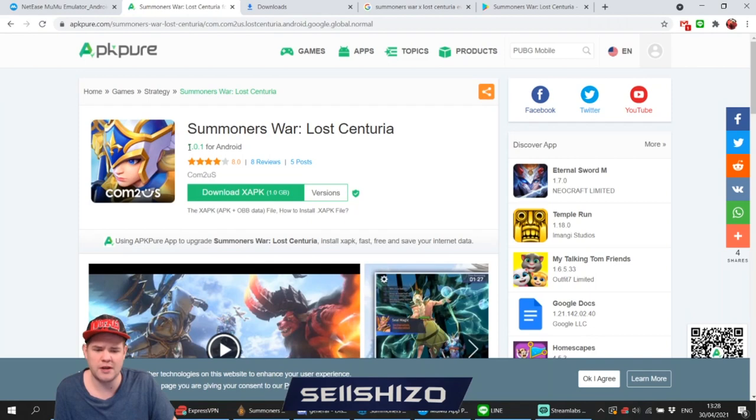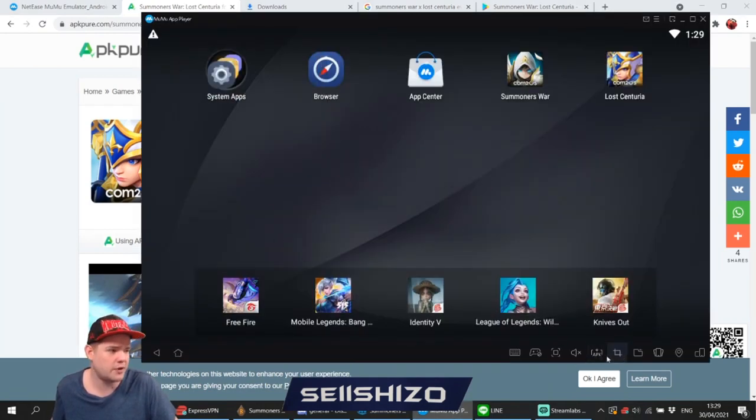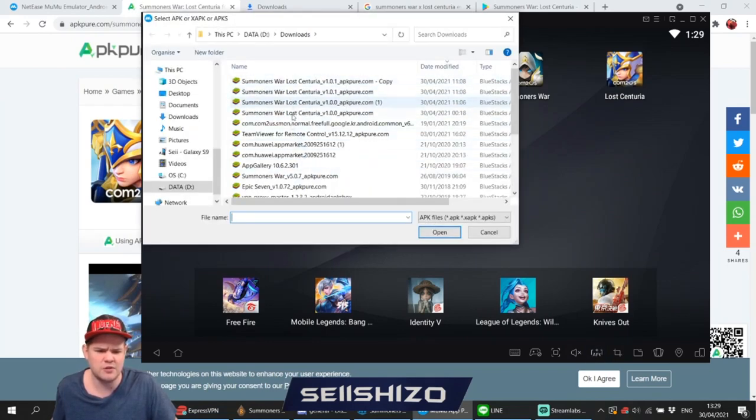The issue is many available APK versions are Lost Centuria 1.00, which is the beta version. Installing that gives an error saying the beta has ended. It doesn't update to the correct version, so you need to download version 1.01. Since the game just released, Google doesn't index newer versions as much, so I'll provide a link to a site with the newest version. Once downloaded, go to MuMu Player, hit the plus APK button at the bottom right, double-click — it automatically installs.